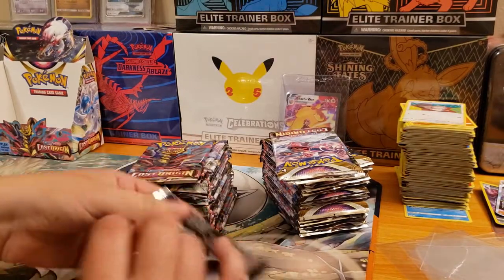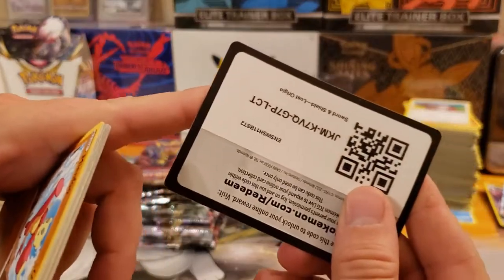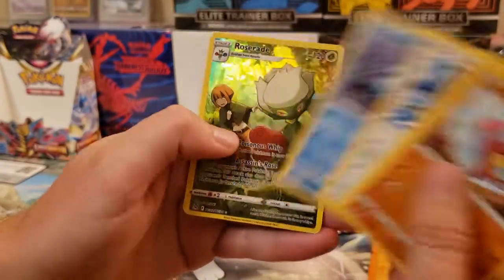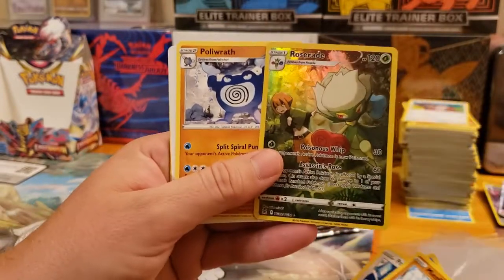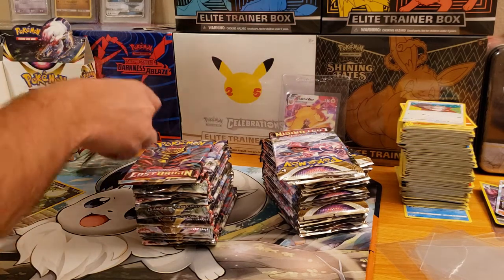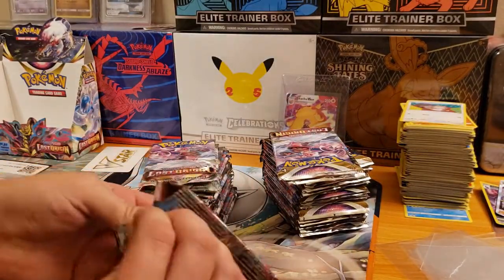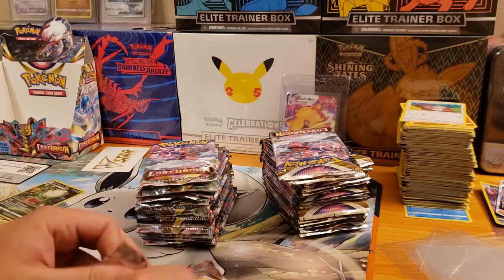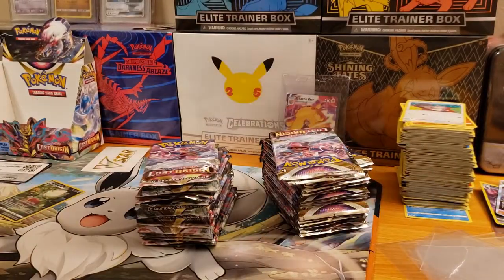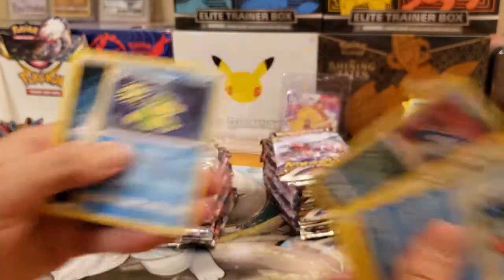Dogs on cue, as always, coming in to start barking as soon as I start recording. All right, first pack — there is the code card, and we got Mindfood to start us off here, and a Roserade from the Trainer Gallery. First pack magic! I have not pulled this one yet, so that is awesome. Next pack we got Giratina on the front. I'm hoping to pull an alternate art in this box — that's the main goal. I'd prefer the Aerodactyl alternate art as my big chase card, but I'll take any of them. We got Shellos, a Viper, and a Politoed.